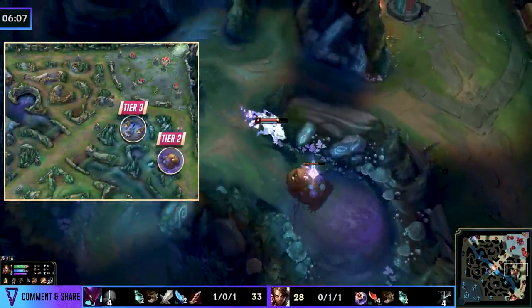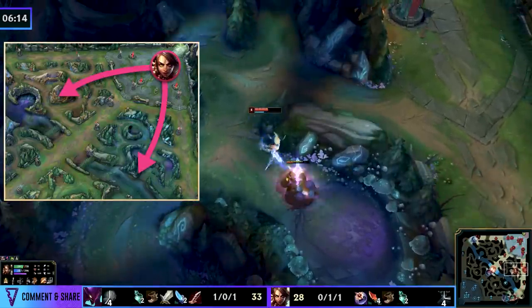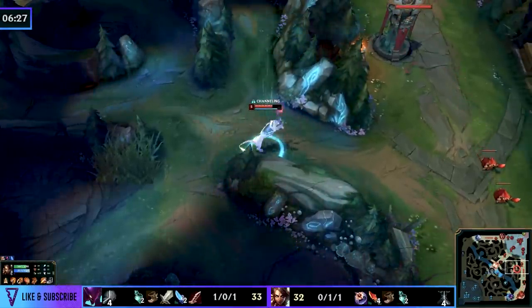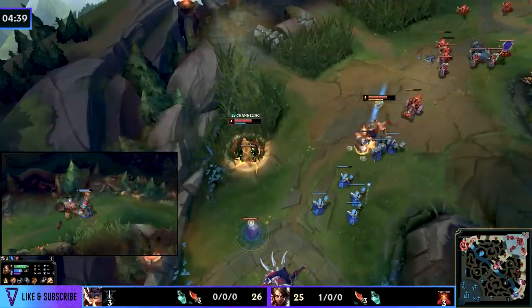This throws off the ability to actually go for a bottom lane gank, and now she simply has to disengage. Because she did the wolves already, I would look to do the Gromp tier 2 and tier 3 wolf camp before resetting, so the quadrant is cleared and it gives you choices out of base. It also ensures that you have a tier 4 wolf camp and Gromp spawning at the same time the next time you're bottom side. The ability to clear and move around the map is the biggest Nidalee gap here.